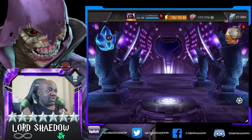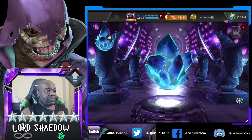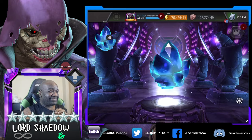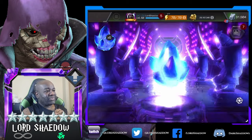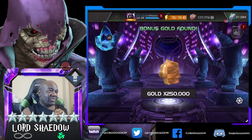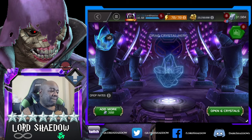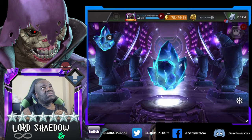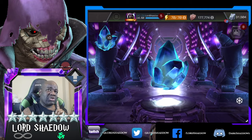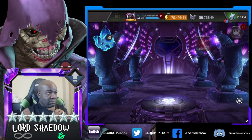T3 Alpha - I'll take that, that's going to help me rank up my champions. T6 Cosmic - I've already ranked up my Venom but I do have Angela still, so maybe I'll take her up if I get enough. We'll see.